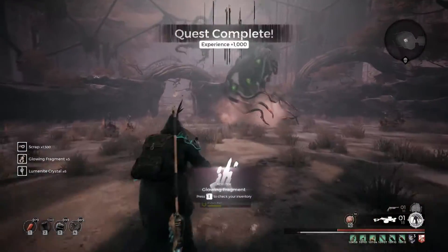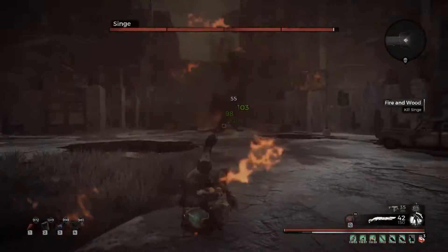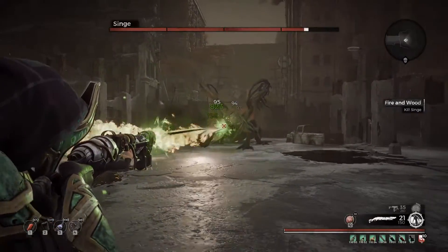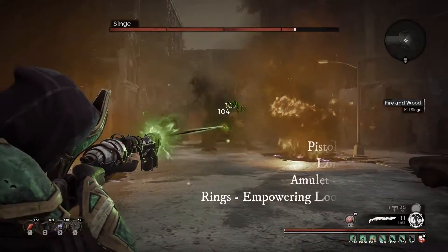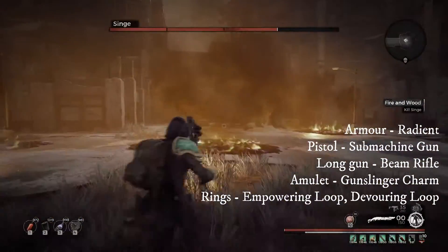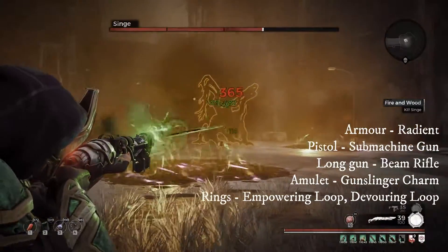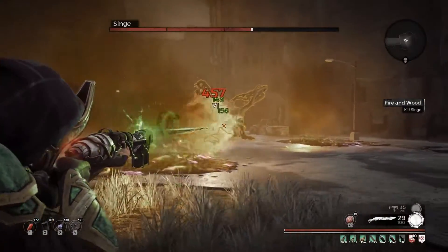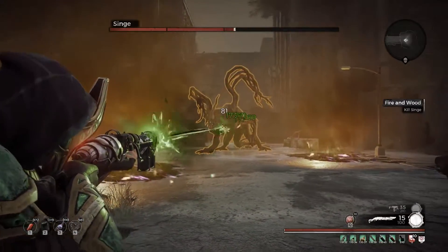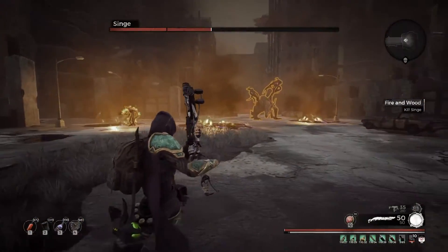He's not too hard to deal with as long as you've got decent DPS and burst damage. For Singe, it's all about timing and range. This is the second world boss — his ult kill is destroying his tail, which you can do via either gunfire or melee hits, and his weak point is the glowing plate on his chest. You want to be within range of him actively targeting a single player.